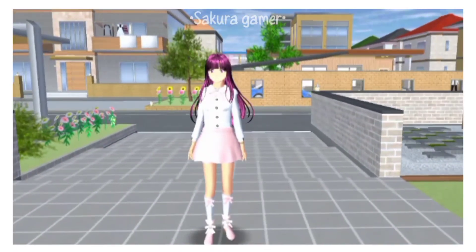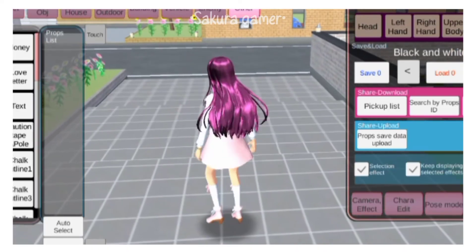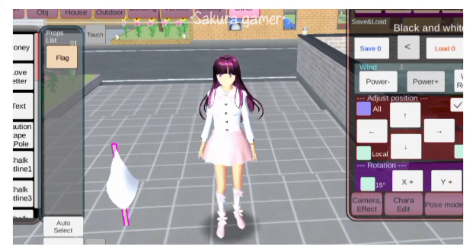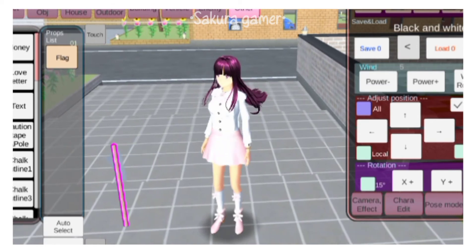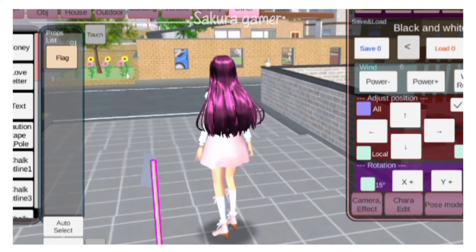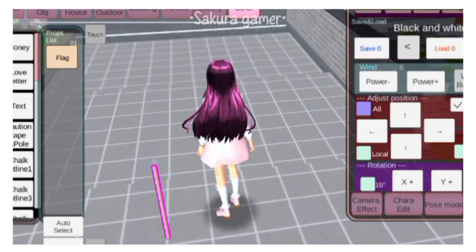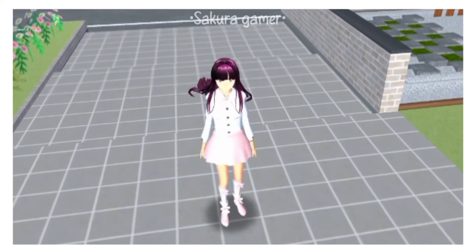The last tutorial is how to make your hair float. Go to props and click others. Choose the flag and press the power plus. Here it is!